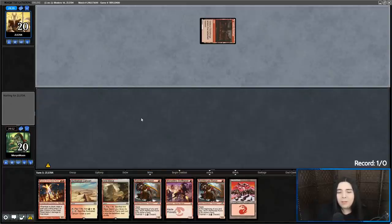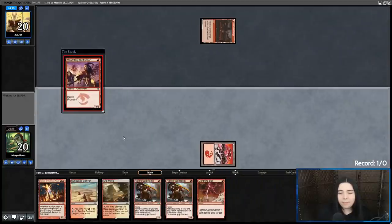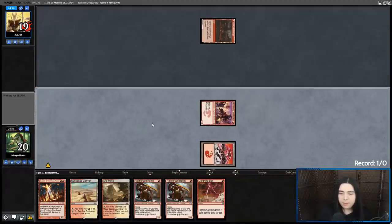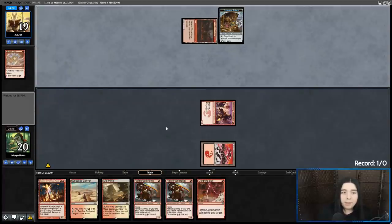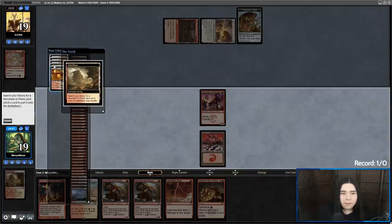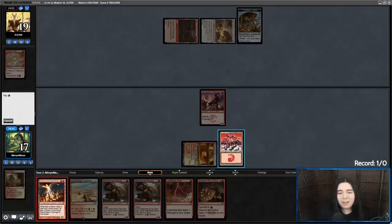Is it like a Goblin Charbelcher deck? They mulligan to five. Getting there for one. Alright, Strike it Rich — it is indeed a Charbelcher deck. What would be the more aggressive play: double Ronin or Eidolon? I'm just going to go Eidolon, stick to my gut.